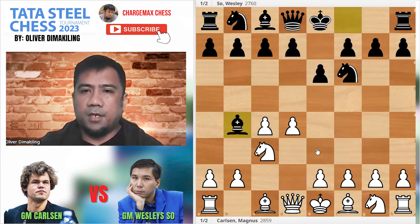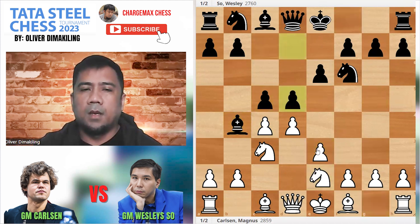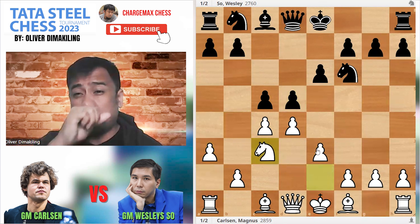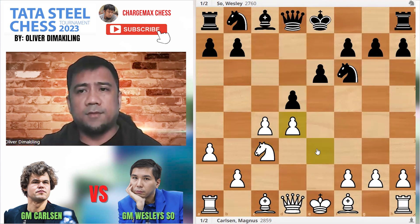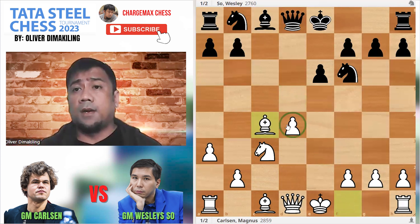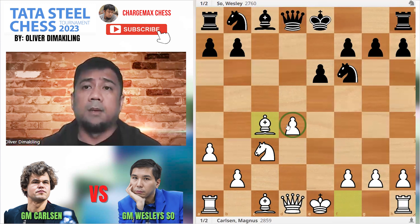Carlsen went E3, E5, Nge2, A3, Bxc3, Bxc3. This is the Rubinstein variation of the Nimzo-Indian, followed by Bxd4, Bxd4, Bxc4, Bxc4. White has the IQP and once you have the isolated queen's pawn, you should go for dynamic play.